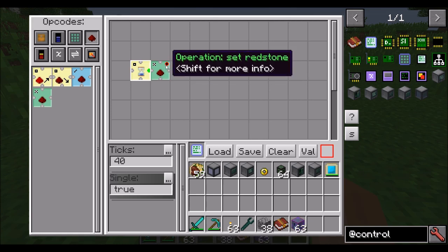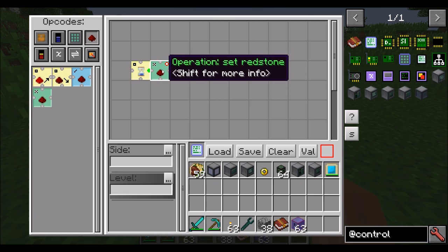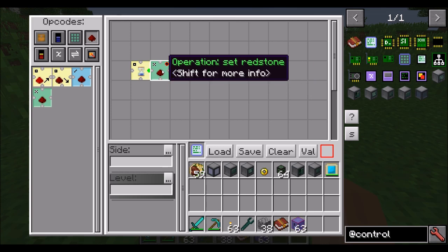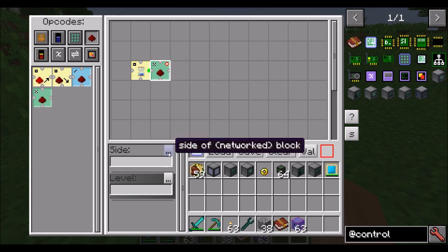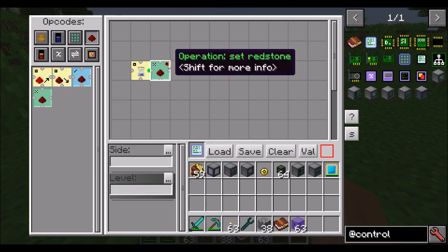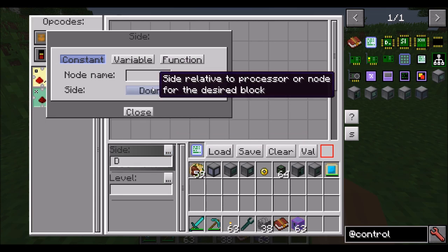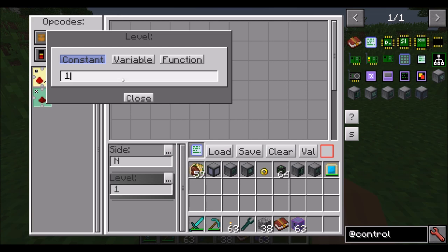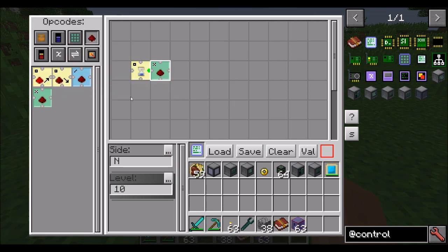You'll also see a little blinking red light in the top right. This indicates that the set redstone command has some important information that needs to be provided and hasn't been yet. What we can tell it is which side of the block to emit the redstone signal on, and what level. Both of these are required, and that's why this thing is blinking. So let's configure it to emit on the north side of the block, and we'll say a redstone strength of 10. Now, every 40 ticks it's going to turn on the redstone signal and keep it on, so let's make it turn off after a short period of time.